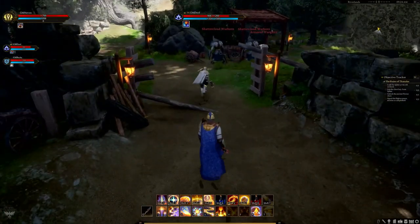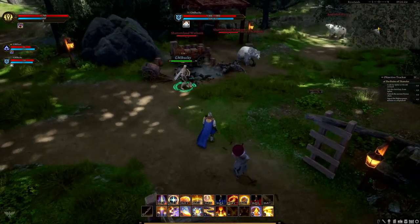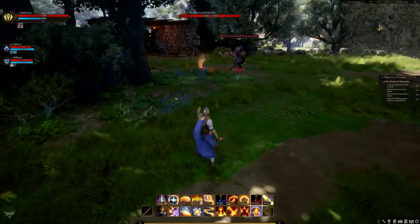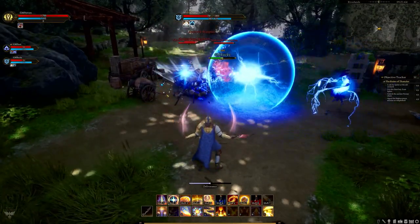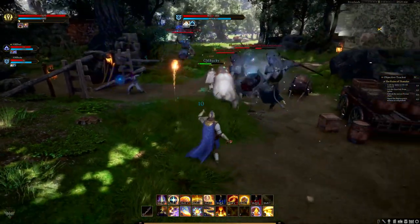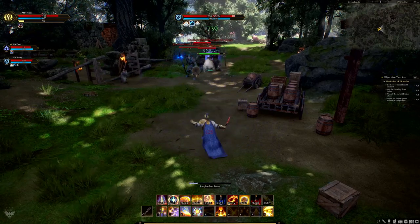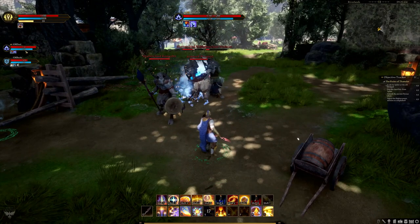Clerics now have a class resource called Divine Power, the third resource bar on the cleric. It fills based on the amount of healing and damage done in the last 10 seconds. You spend it via Divine Infusion, which instantly completes an ability, skipping its cast time. The amount of Divine Power consumed depends on how long the cast time would have been.